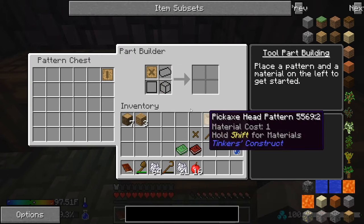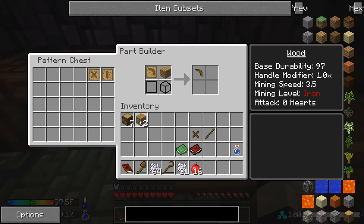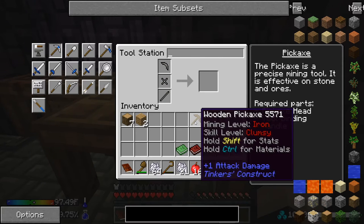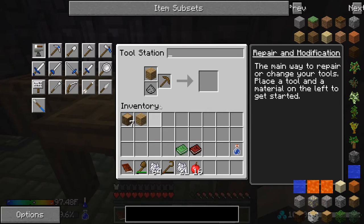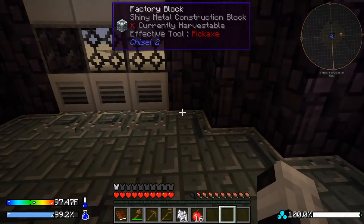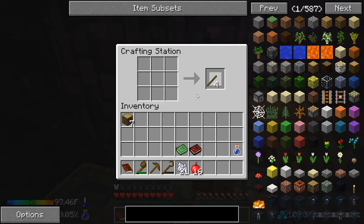We get all our parts, go to the part builder, select the piece we're doing, put the parts in. I can repair this with wood — just come back, put it in, add a piece of wood, and get a new pickaxe. We're quickly filling our chest, so we're going to need a new crook too.